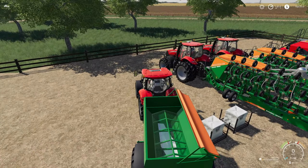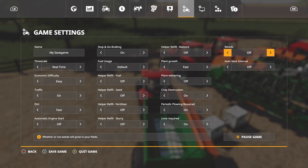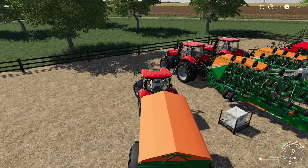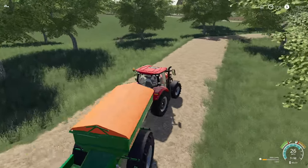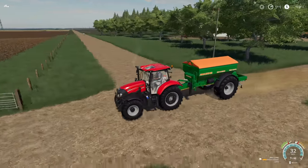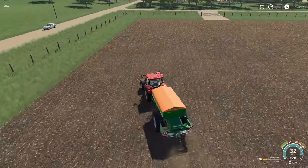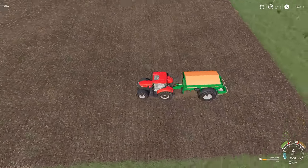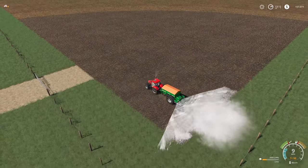There we go. Let's double check — make sure that 'helper buy seed and fertilizer' is turned on. It's turned off — that's not good. Seed buy, fertilizer buy, slurry buy — buy buy buy. We get the Maxim on one of these and just take it down, set it on a worker. Come back, grab the Puma, and do the same thing. These are going at about 12 miles an hour at 26-meter spread.